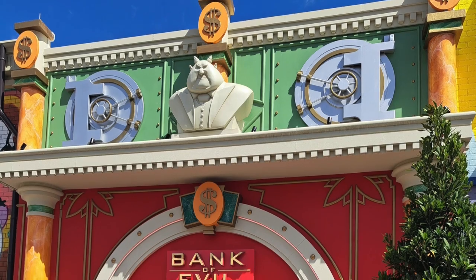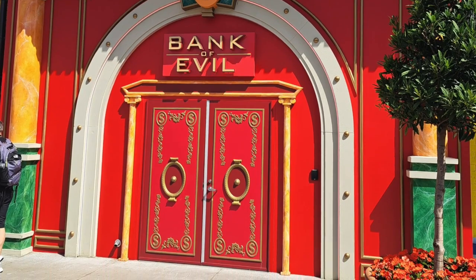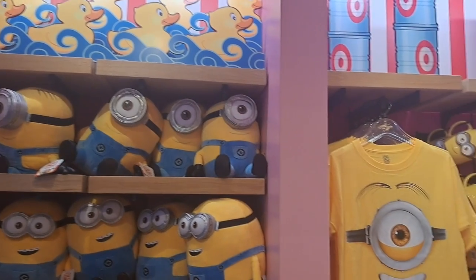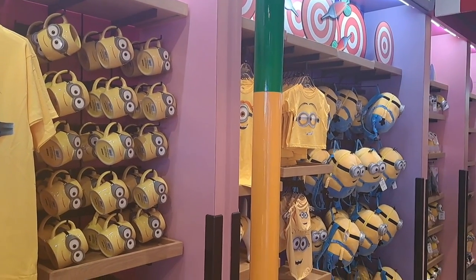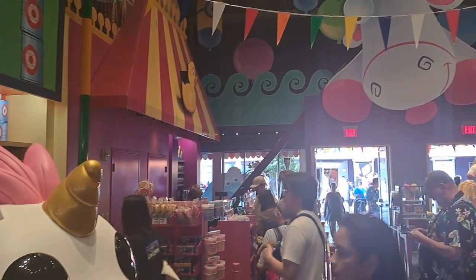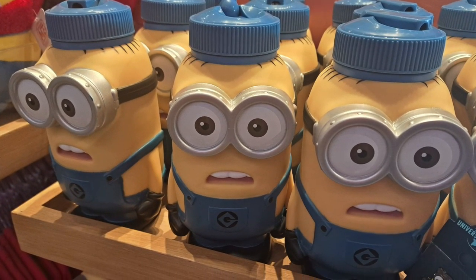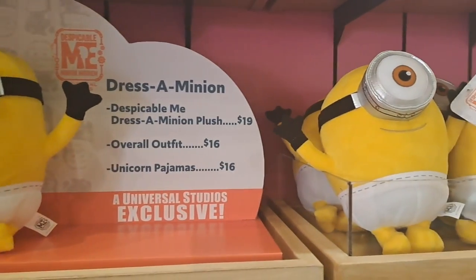Minion Land has a couple of decorative facades like the Bank of Evil, another location featured in the movies, or this graffiti artwork from the Minions. And here is some merchandise we thought was cool in the gift shop at the end of the other Minion-themed ride, the previously mentioned Minion Mayhem. I can't do motion simulators, but if you enjoy motion simulator screen rides, you will probably like this one — you are turned into a Minion and go on an adventure in Gru's lab. I really like these dress-a-minion plushes that you can buy costumes for. They were adorable.